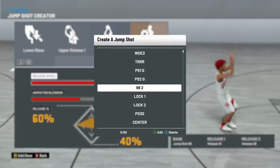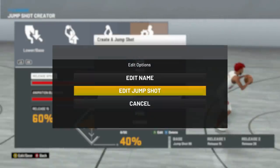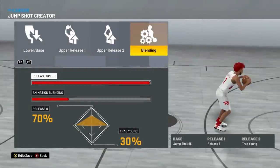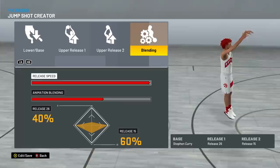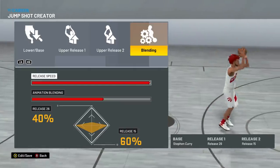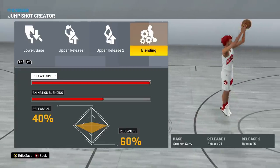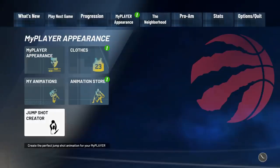Now for lockdown builds — any build sitting in the corner with around a 60-70 three-pointer. First jump shot: Base 98, Release 1 Release 8, Release 2 Trey Young, 70% Release 8 / 30% Trey Young, 100% speed — if that doesn't work, try 75 speed. This is a fantastic spot-up jump shot for perimeter locks and two-way finishers. Second lockdown jump shot: Base Stephen Curry, Release 1 Release 26, Release 2 Release 15, 40/60 blend, max speed. Both of these lockdown jump shots can also work for centers.